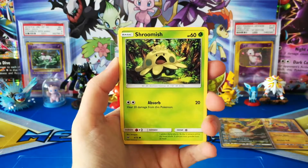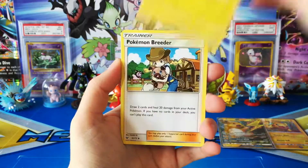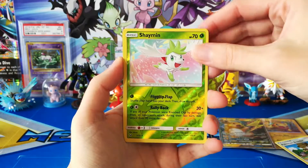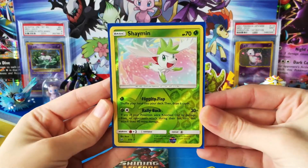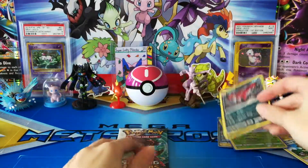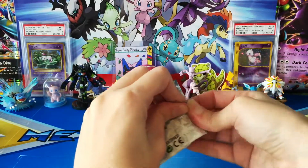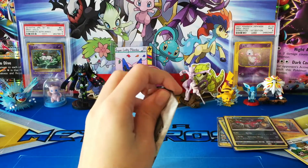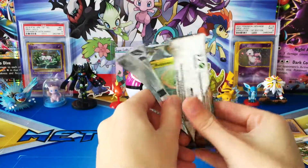Here we go. We have a Jynx, Shroomish, Minun, a Qwilfish, Zorua, Fighting Energy, Electrode, a Pokémon Breeder, Spear Tomb, Reverse Shaman which is a Rare, and a Hollow Yveltal. Love seeing the Reverse Rares showing up there as well. I keep forgetting to check the back of these cards, but I'm pretty sure those miscut or misprinted ones are only in the Mewtwo boxes, so I really have to keep an eye out for that because I want to get one. They look so weird and so cool at the same time.